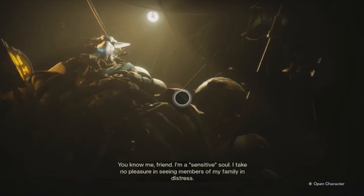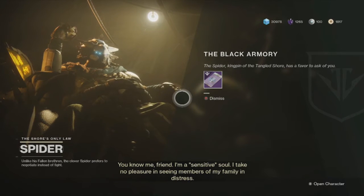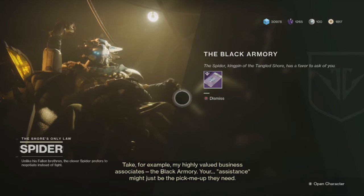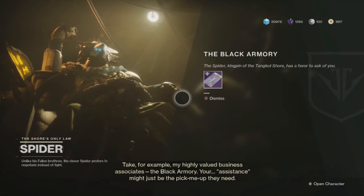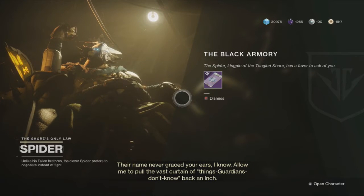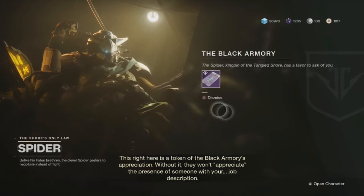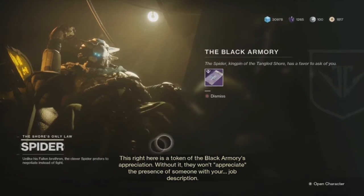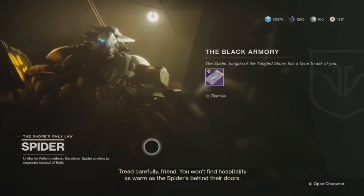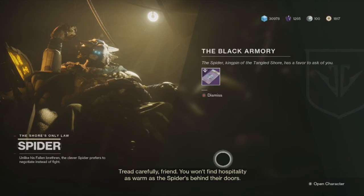Spider says: 'You know me friend, I'm sensitive is all. I take no pleasure in seeing members of my family in distress. Take for example my highly valued business associates, the Black Armory — your assistance might just be the pick-me-up they need. Their name never graced your ears, I know. Allow me to pull the vast curtain of things guardians don't know back an inch. This is a token of the Black Armory's appreciation — without it they won't appreciate the presence of someone with your job description. Tread carefully, friend — you won't find hospitality as warm as the Spider's behind their doors.'